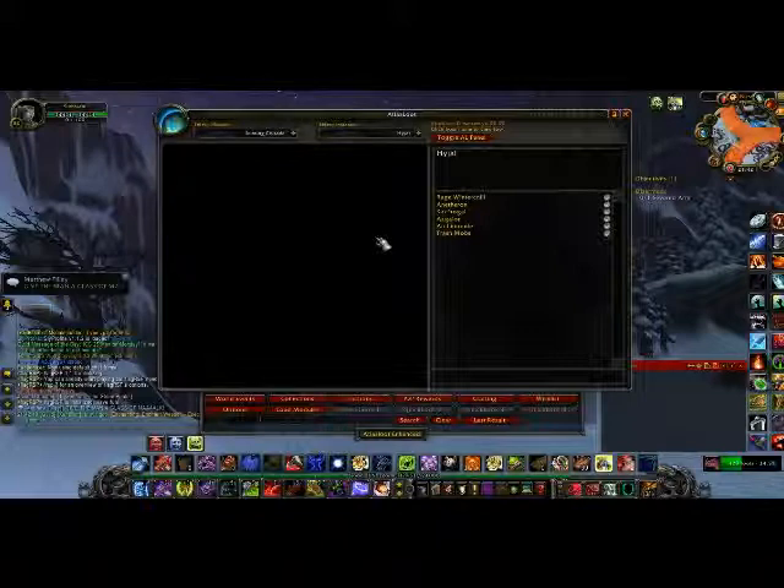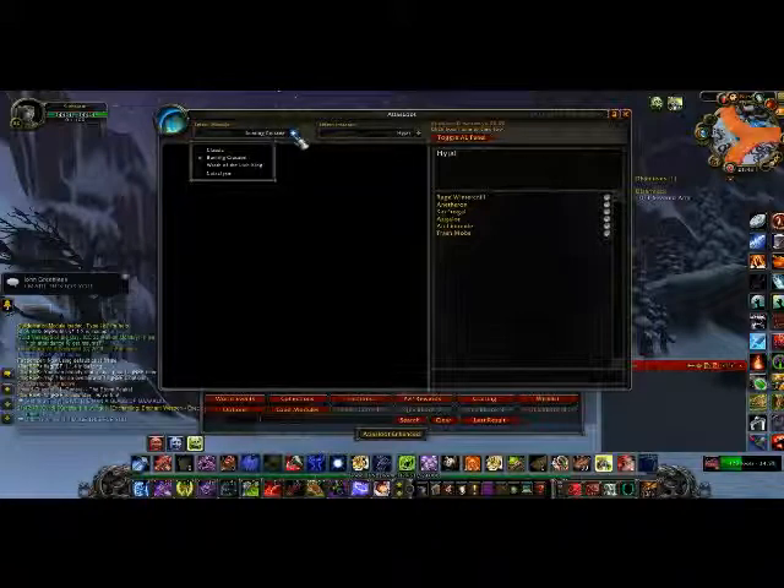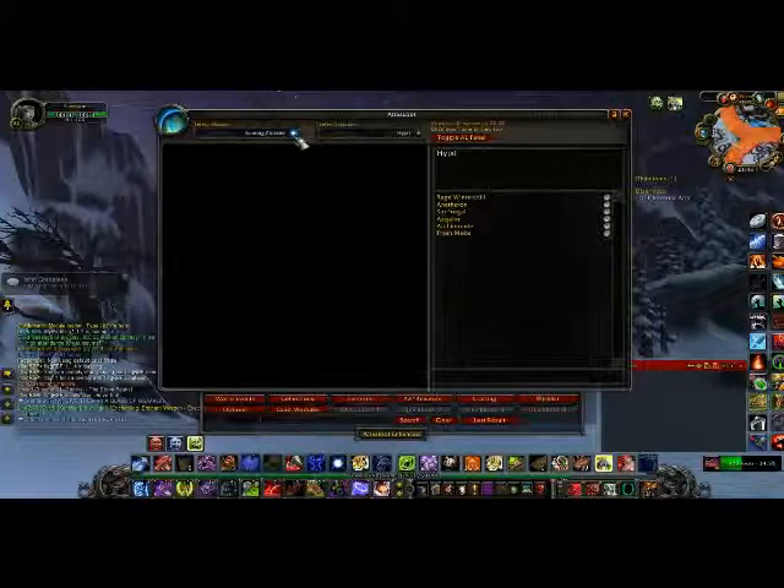Now, menus. The menus have been removed and revamped, because as you remember, there were two menus — one was for choosing bosses in raids, and the other was for choosing whichever section you wanted to. This one has been changed; the one on the left has been changed to just four options, and it's for choosing expansion packs. We'll keep this at Burning Crusade for now, for the purposes of simply just looking at stuff.